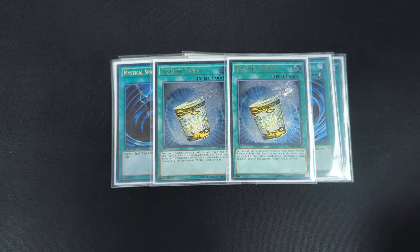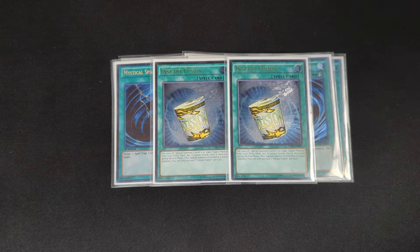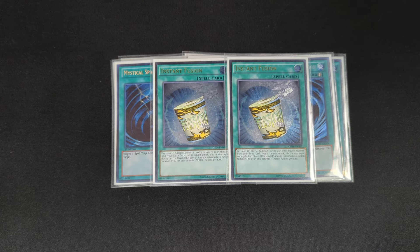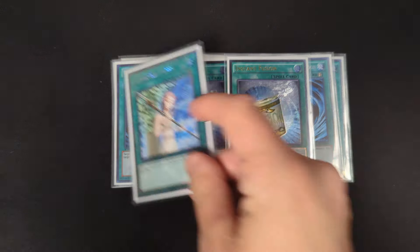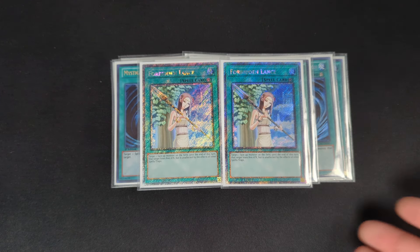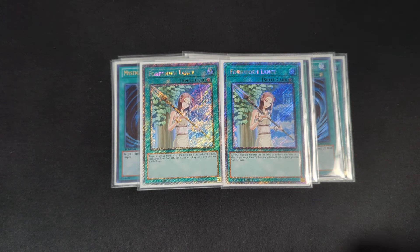Two copies of Instant Fusion — basically another extender, but it's also a spell, so if you open too many monsters, you can get it out of the way. You can also bait your opponent's spell and trap negates or monster negates to negate your own monster. For example, if they stop your Greffer or something, you can then extend out and keep comboing. Two copies of Forbidden Lance — there are a lot more things like Breakthrough Skill and Fiendish Chain in the format, so being able to protect your guys and still combo off, as well as being a spell you can discard, is really solid — especially for going second or making sure your guys stay on the field if your opponent has something bigger.